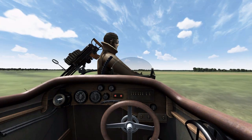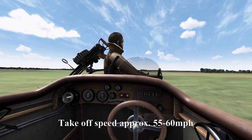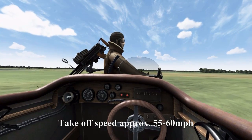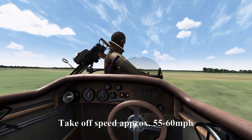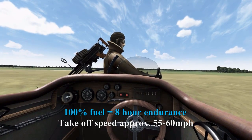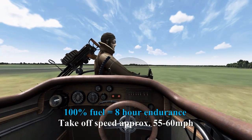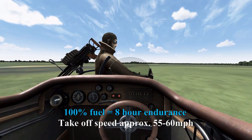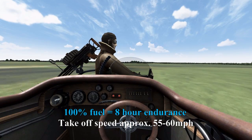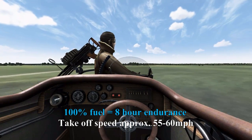Being a bomber, it has a lot more weight to it, so it's going to have a longer takeoff run depending on how much fuel you take. As a guide, I like to take off at 55 to 60 miles per hour. When planning a mission, bear in mind that 100% fuel on the Handley Page will give you 8 hours endurance. I haven't shown the bombardier position yet, but I will cover that in the bombing tutorial for the Handley Page.